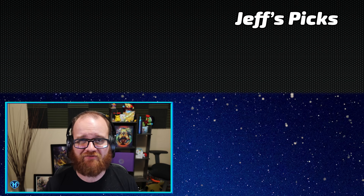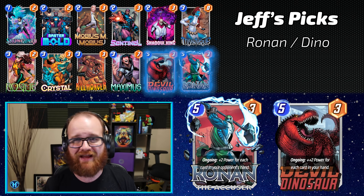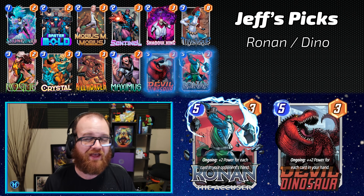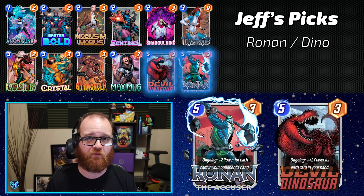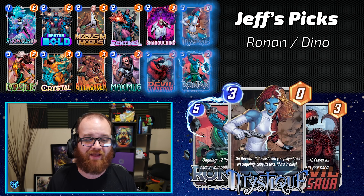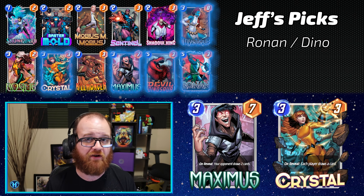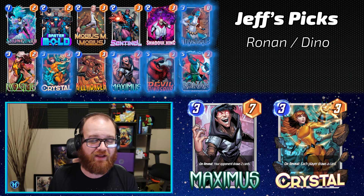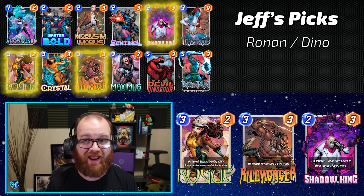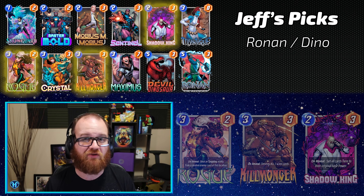My second pocket pick and the final deck is a Devil Dinosaur, Rodan the Accuser disruptive deck. The basic idea is you play one of your powerful ongoing cards on Turn 5, then on Turn 6 duplicate its effect with Mystique while making the original and duplicate bigger by playing Maximus or Crystal. Alternatively, the deck plays cheap disruptive cards, so the final turn can be Rogue, Killmonger, or Shadow King to break up what the opponent has going on. Check back tomorrow where this deck will be the highlight video on the channel.